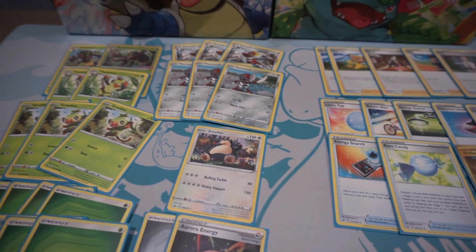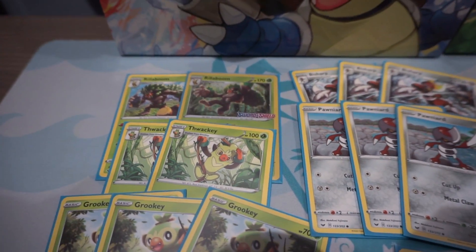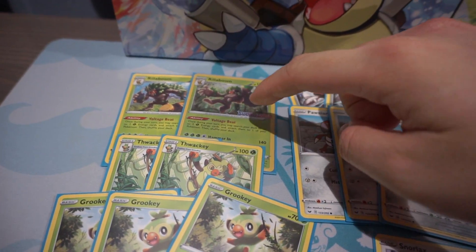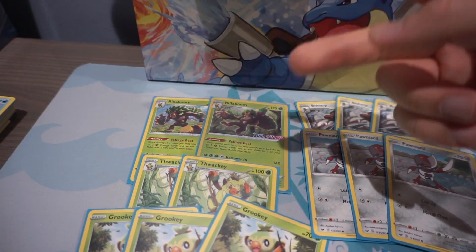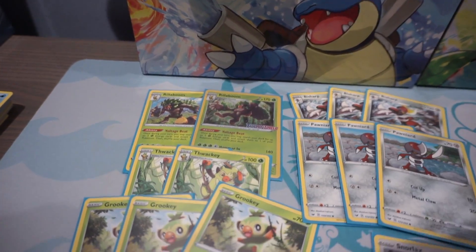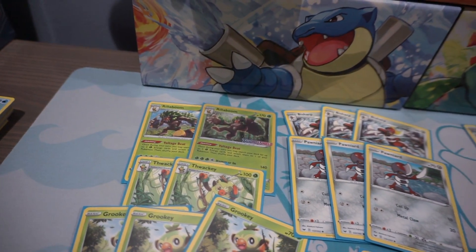Here is the deck list I played at the pre-release today. I got the Rillaboom promo — super amazing card. The ability Voltage Beat allows you to search your deck for two grass type energy cards and attach them to your Pokemon any way you like, though only one Pokemon per turn. I got the Grookey, Thwackey, Rillaboom line.